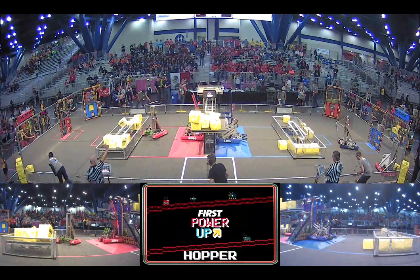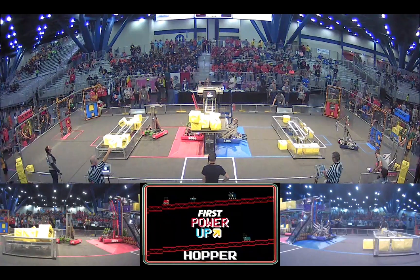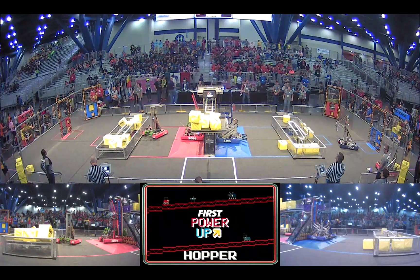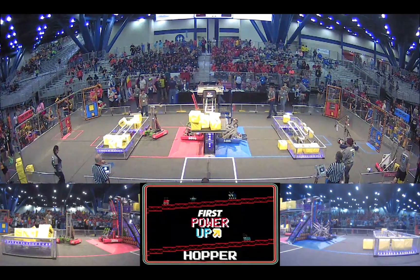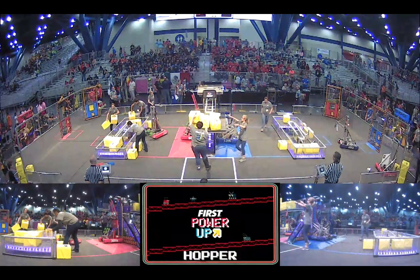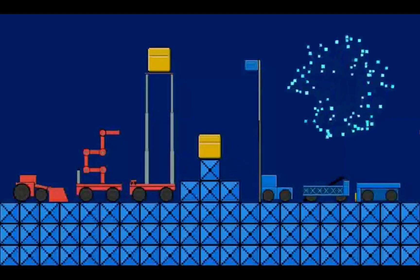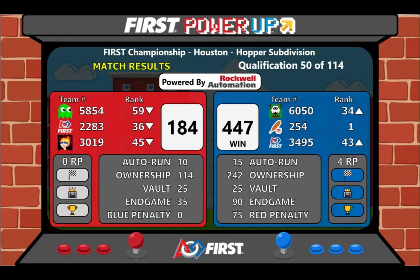So likely a face-the-boss for the Blue Alliance. And if they win the match — which the real-time score indicated they did have a lead — they could be eligible for four ranking points in this one. Let's see how the referees score it. Here it comes. And it is the Blue Alliance: they score 447 points to 184 for the Red Alliance. And yes, indeed, they do get four ranking points.